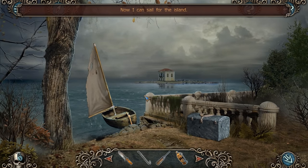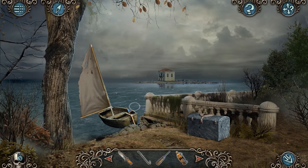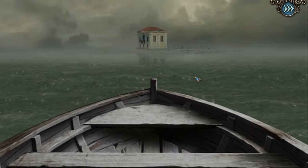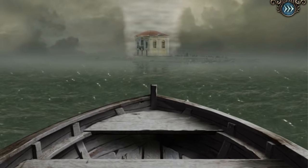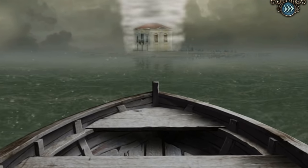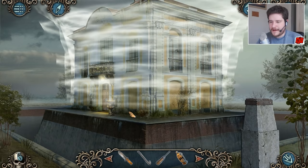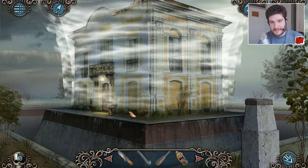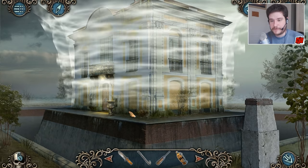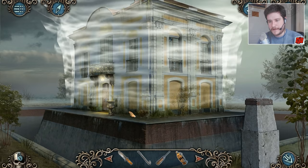Apparently it's seaworthy — I can sail for the island. Go on then, why not? Is that a house surrounded by a tornado? That's pretty much exactly what it is. This is actually where I'm going to end part five. Thank you very much for watching. Hope to see you back in part six, which could honestly be the final part of the game. We've only got two more amulet pieces to find and I bet they're going to be in that house somewhere. See you then.